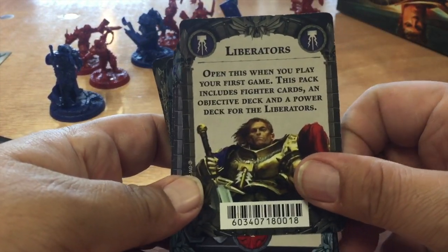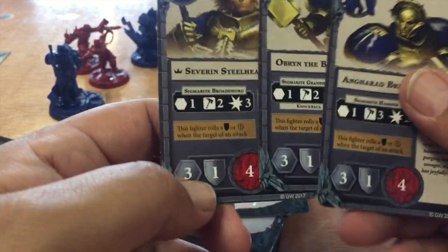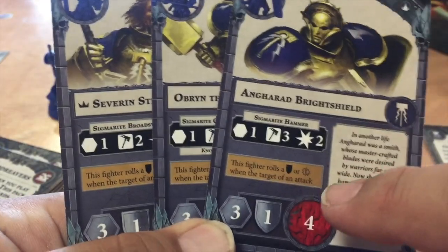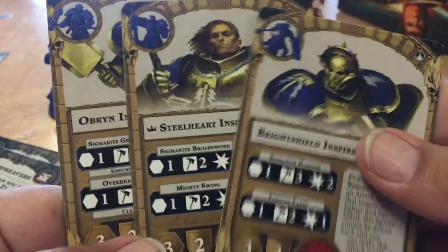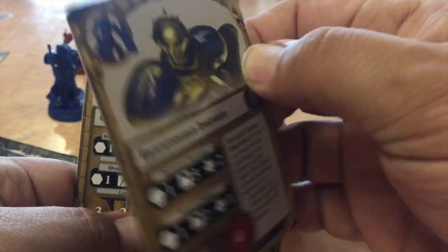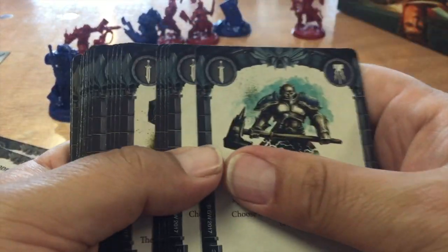Here are the Liberators — there are three characters: Bright Shield, one in bold, and Steelheart. These guys trigger individually rather than as a group. When the fighter rolls a shield or an exclamation mark as the target of an attack, you can flip their card over. For example, on one side he has a Sigmarite Hammer, and flipped over he has a Sigmarite Hammer plus a Furious Parry. It's a cool little mechanic that changes things up.